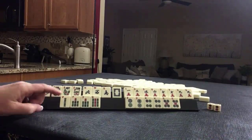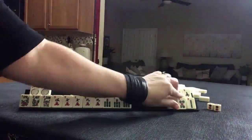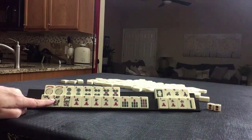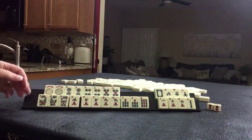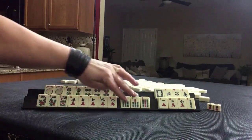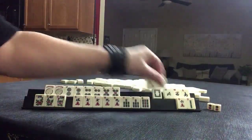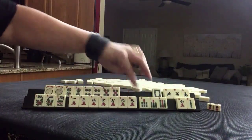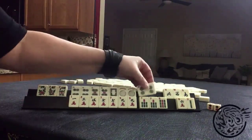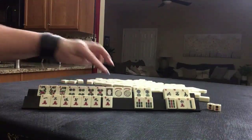If these were my tiles, I would play big odds and consecutive run. Big odds, fourth hand down — four flowers, kong, pair, kong. Or we could do five, seven, seven, nine. If we did the one suit hand, we could use this for joker bait. Or we could do odds and hold this too: one, three, five, seven, nine — and then maybe use these up here for consecutive run with joker bait. I think I like this better. Two joker bait there, four, five dragon joker bait.